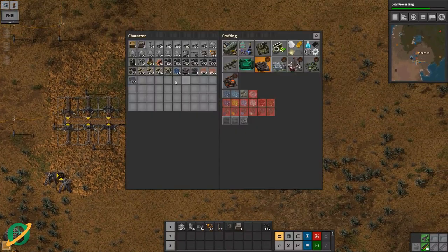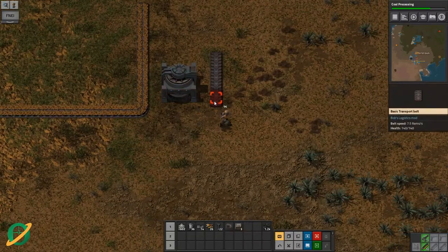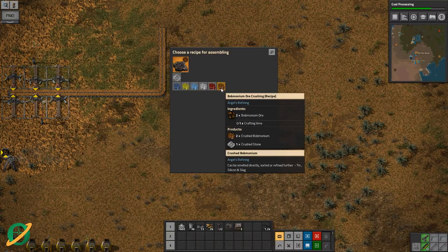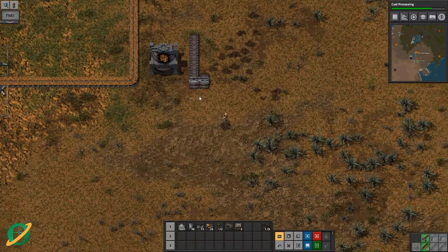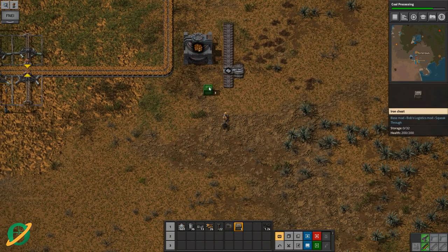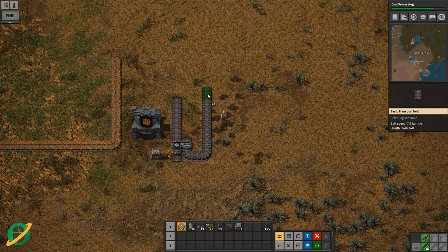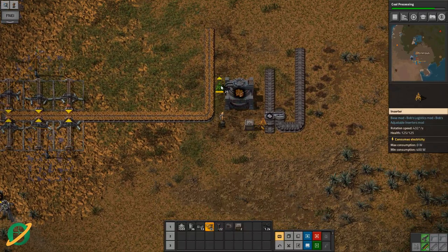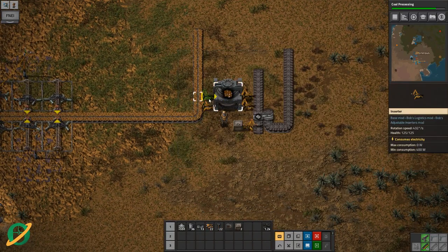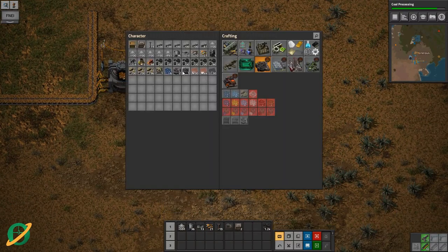We are starting with a crusher — we have to crush the ore first, then output that somewhere, and that crushed ore has to split off. We are crushing bobmonium and getting stone here. We'll output the stone there and pop it into a box for now. We need two in a second — that and that. Then over here we pop down our sorting facility.